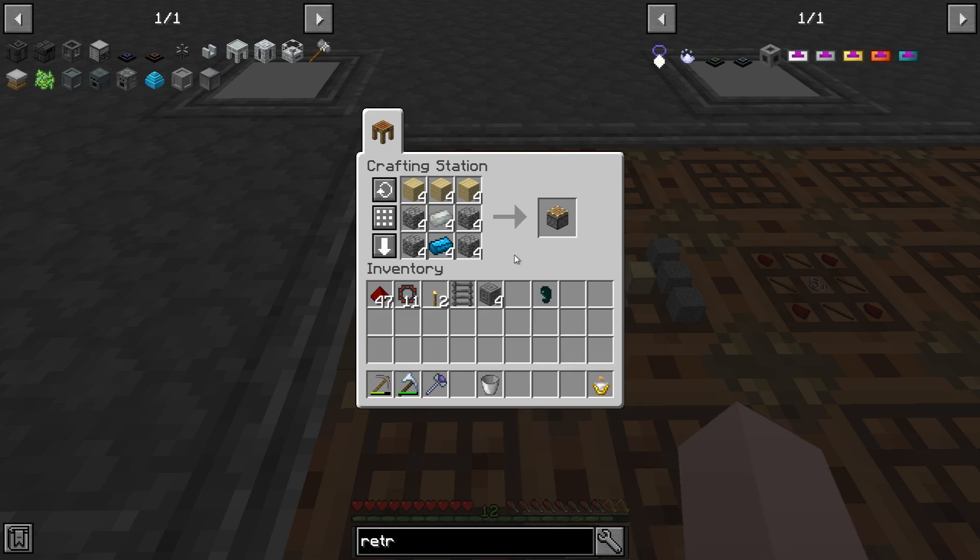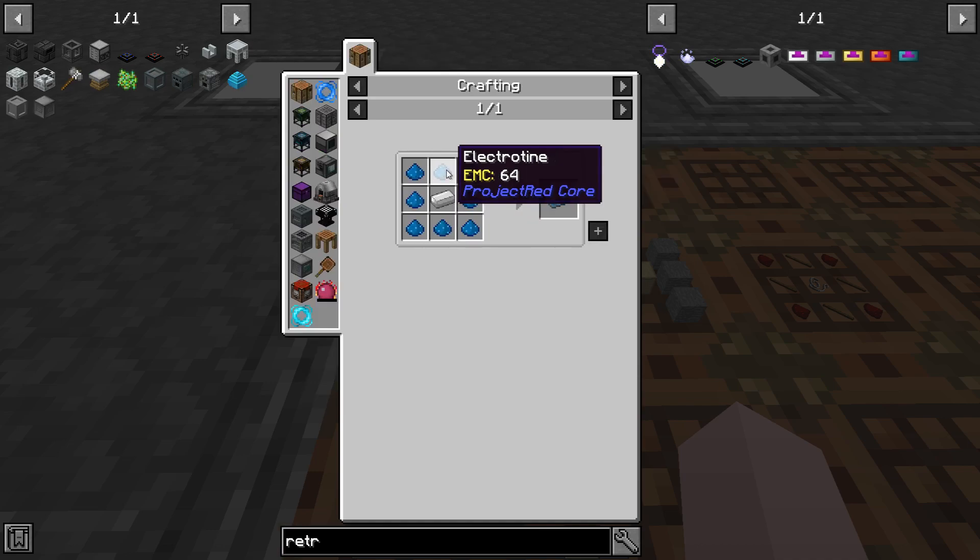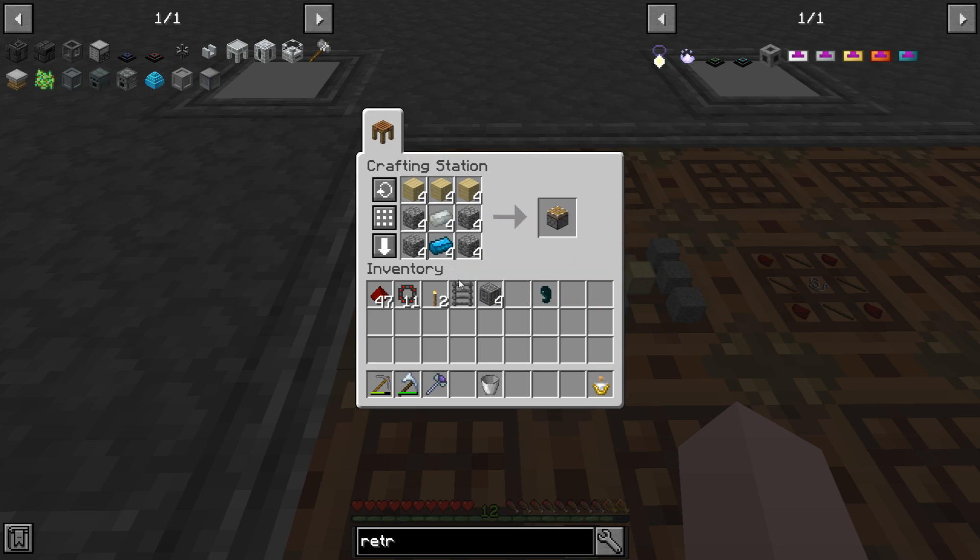Here's another change: making a piston. You use electrotine ingot, which uses electrotine iron compound. You take electrotine and iron — you get that from sieving sand — then cook it and we get those. So the piston recipe has changed a little bit, but still not too bad at all.